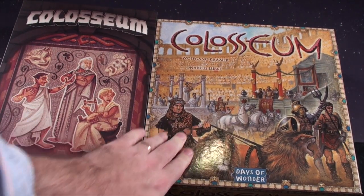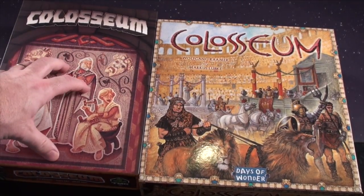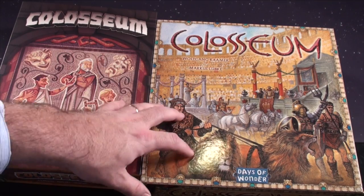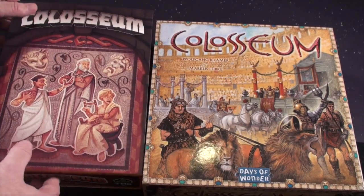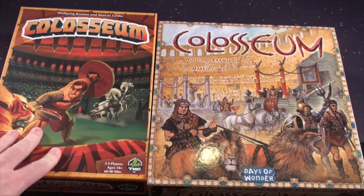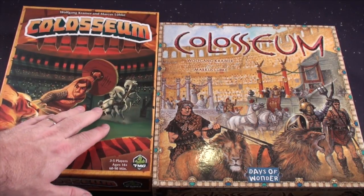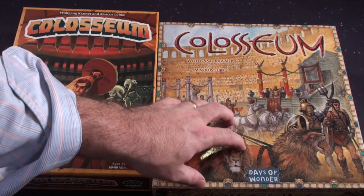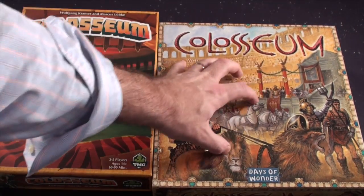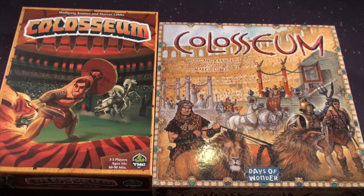The Coliseum from Days of Wonder is cartoon style but perhaps more realistic — the lines look more realistic on this one, while the Tasty Minstrel version seems more abstract. I like the artwork on both. This one shows a little bit more of the Coliseum you'll be in. What you're seeing on the Tasty Minstrel is a slip cover — I'll take that off. It's very much more cartoonish: one guy fighting, horses in the background, a tiger versus another figure, and a lion eating someone's leg. Both covers are good; I probably like this one to be more dynamic. It's a matter of taste.